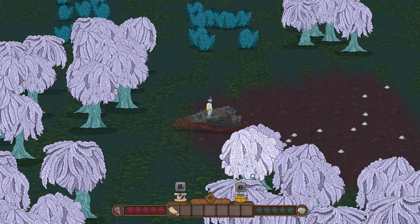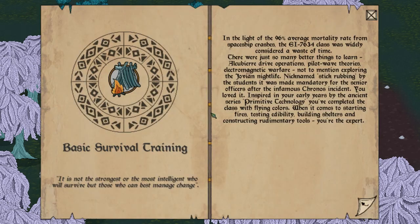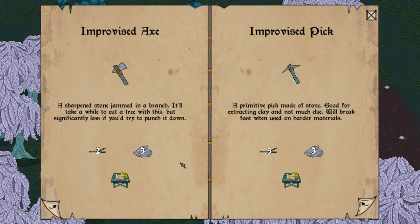We have two options: pressing E opens our backpack, which is empty right now, and R opens our tech tree. We know of Basic Survival Training. We can create an improvised axe — a sharpened stone jammed in a branch. It'll take a while to cut a tree, but significantly less than trying to punch it down. We need two Whalewood branches and three stones, plus a workbench — the ship works as one.